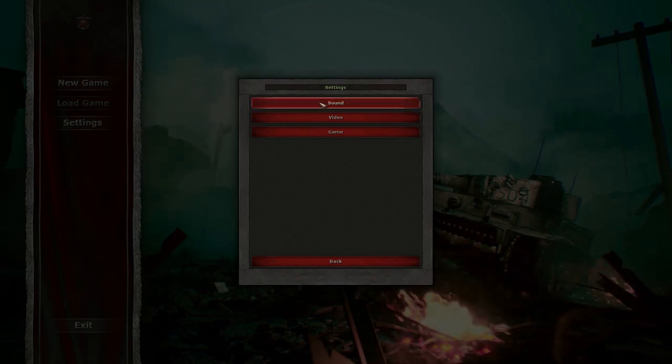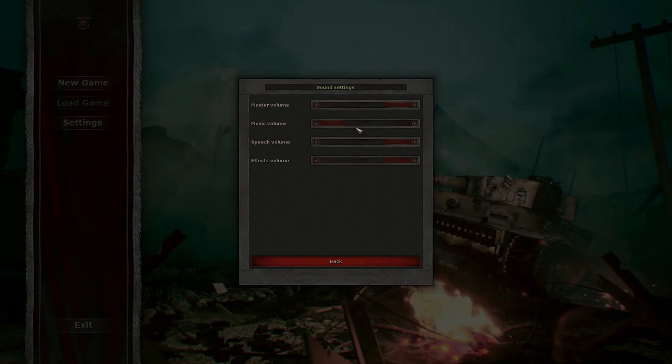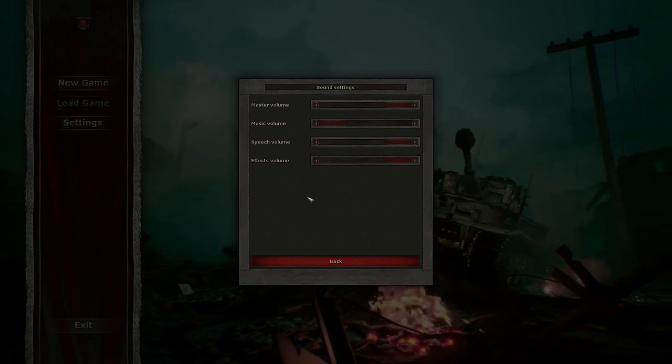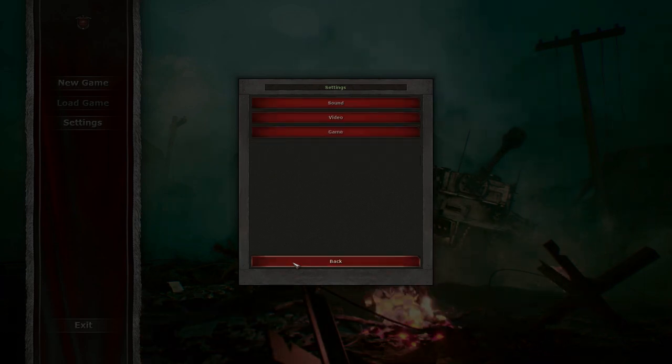Let's look at the settings. The sound — I should tell you straight away — the music volume you want to turn off immediately, because the music is terrible and not very good for this kind of game. So yeah, I turned it off. But you've got the music settings right there.